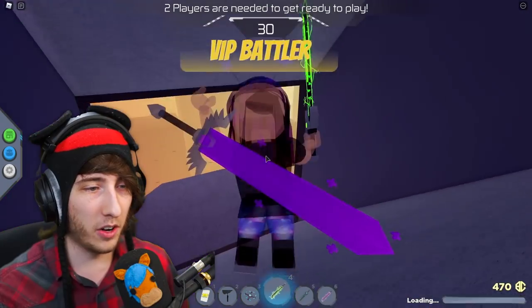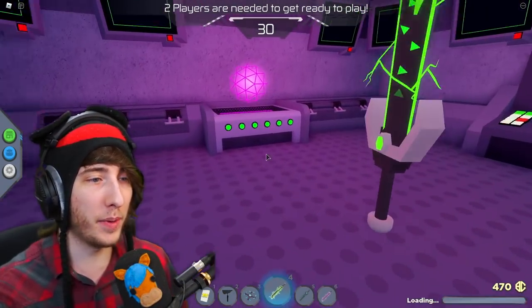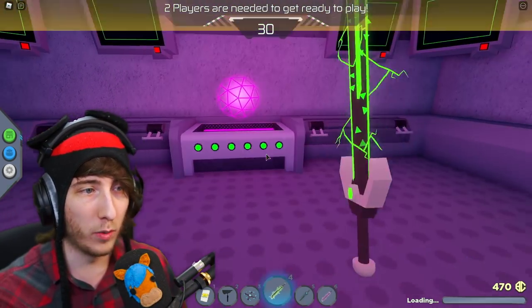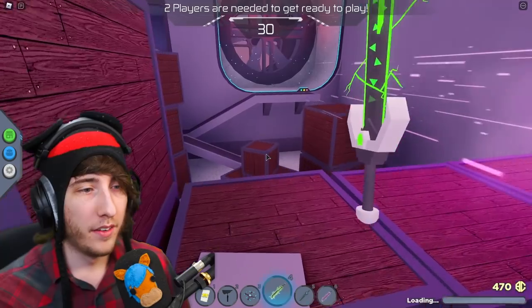Now that the power is on, the green sword is charged, and the purple sword is charged, come back over here and do the lever puzzle. Flick the levers up and down until all of the lights are green — once they're green it's going to turn purple and this shrine is going to be activated. Perfect.